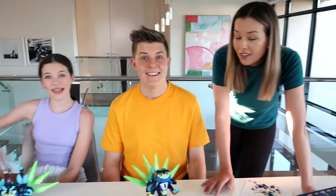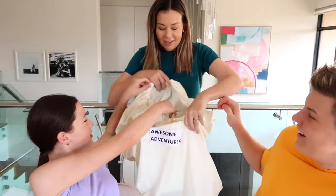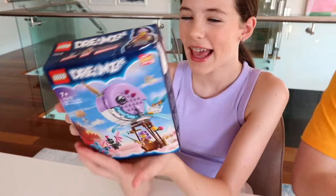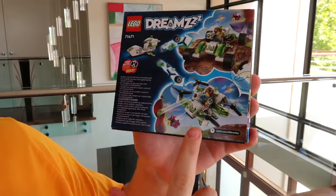Who's ready for round two? This one's called Awesome Adventures. Do a lucky dip. Charlie got the LEGO Dreams Izzy's Narwhal Hot Air Balloon — you can build it in two ways, and she's leaning towards the hot air balloon version. Prez got LEGO Dreams Matteo's off-road car, which you can build as an off-road car or a drone quadcopter. He's going for the quadcopter. Time limit is 15 minutes — 3, 2, 1, go!